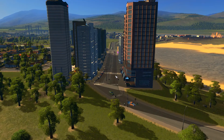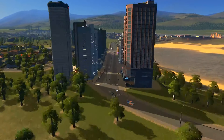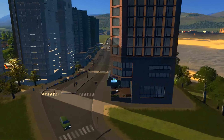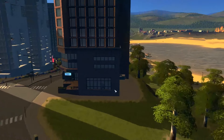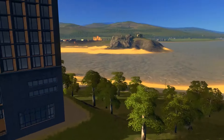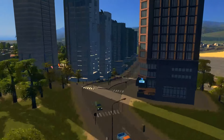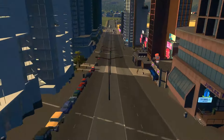Hello everyone, timer here, and welcome back to another episode of our let's play of Cities Skylines: Campus Edition. Here is our lovely city — this is the beachfront boardwalk area. Over on this side is the ocean and the beachy area, and then here we've got our nice little avenue through the biggest buildings.